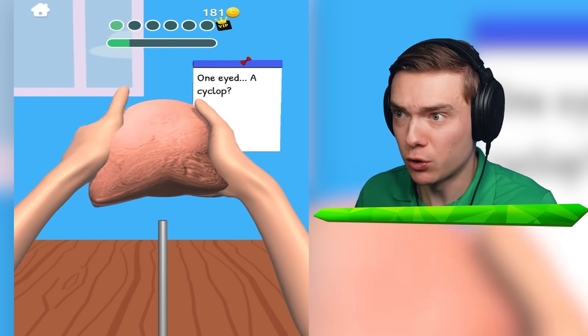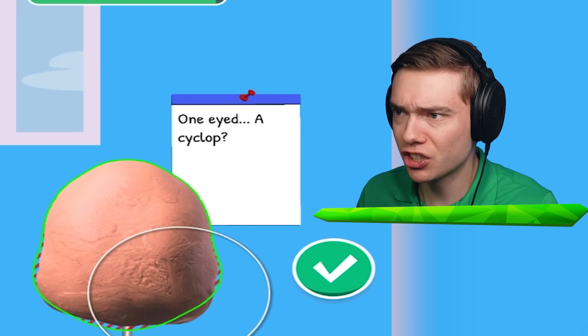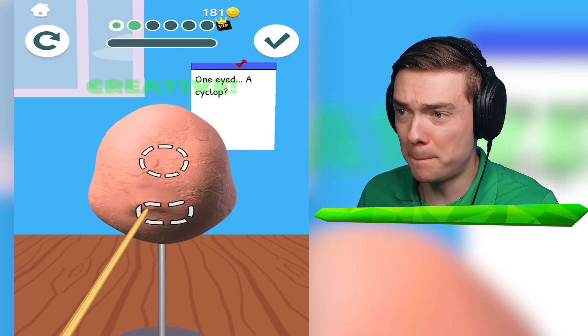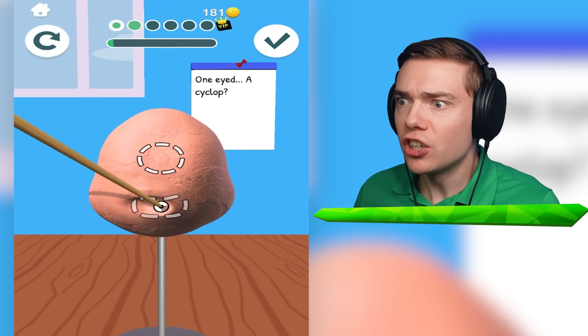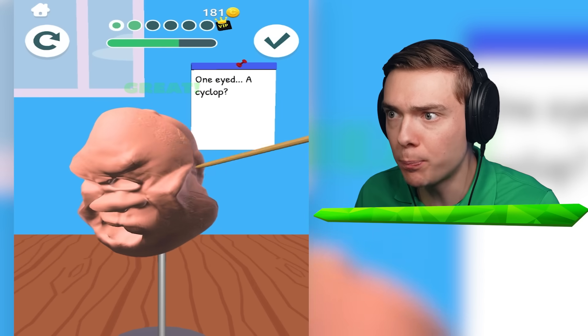Mystery sculpture. This kind of looks like a brain. A one-eyed cyclop. Apparently, you gotta be a bit of a hacker to complete this. Look at that - he really only has one eyeball.